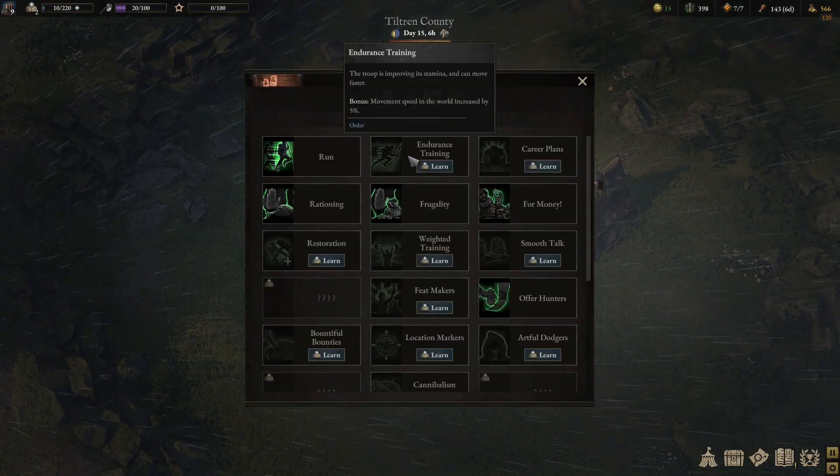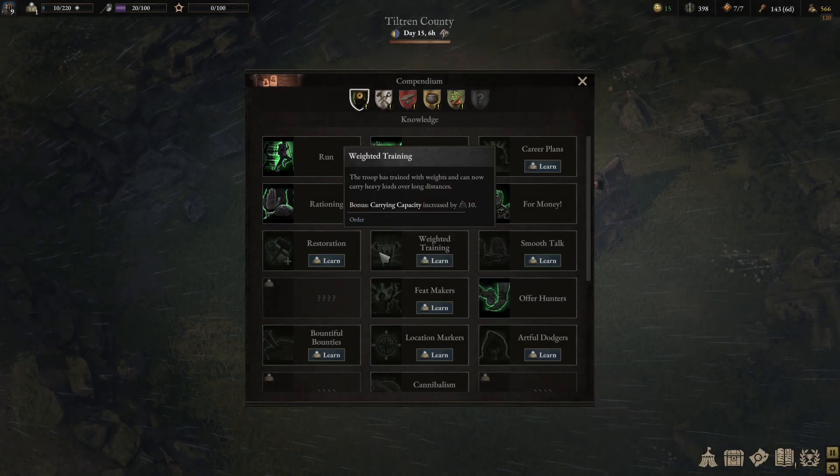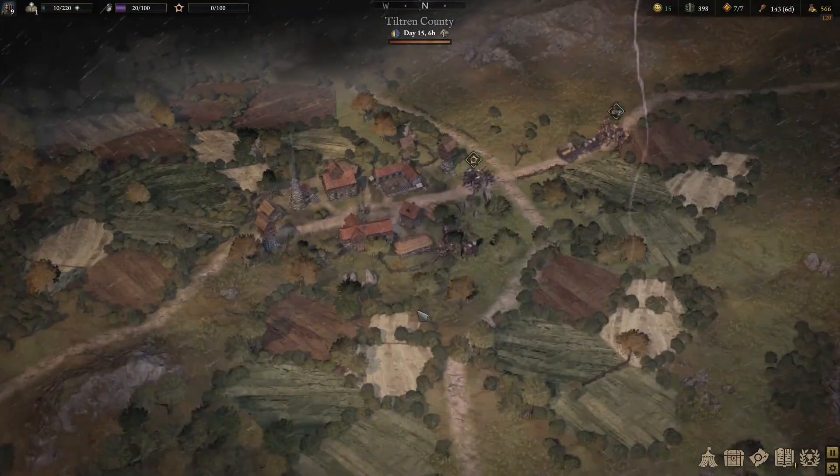We've got another point. Movement speed on the world would be pretty good, wouldn't it? I think that's a good one to go for — Endurance Training. Let's go for that because we're going to want to be able to move fast. That's great.